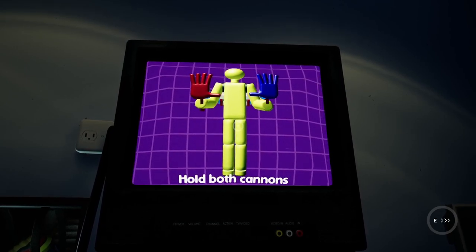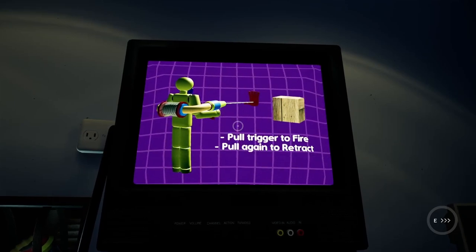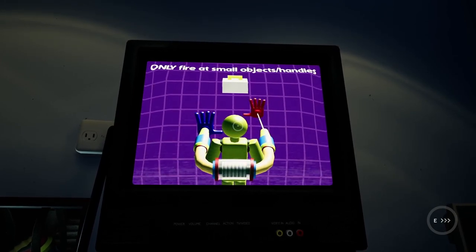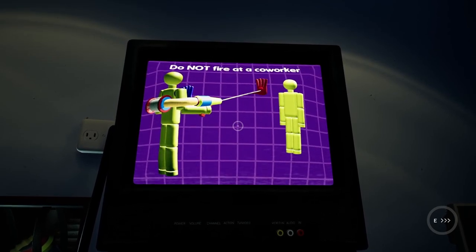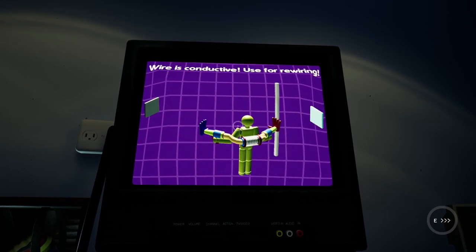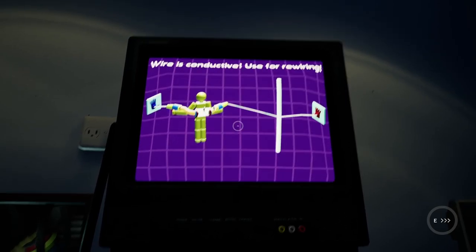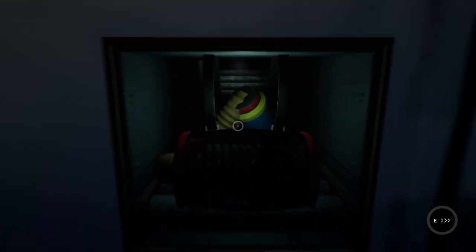Hold both cannons. So we need to put this on. Okay, so we can grab items from far away. Do not fire at a co-worker's face — this may cause injury and his head has come off. Wire is conductive, used for rewiring. Cool, cool. Thank you. I will use it responsibly, you don't have to worry.